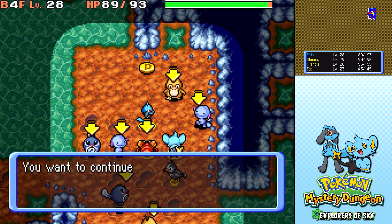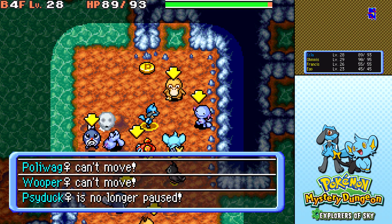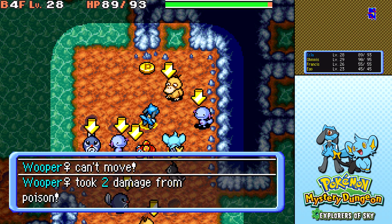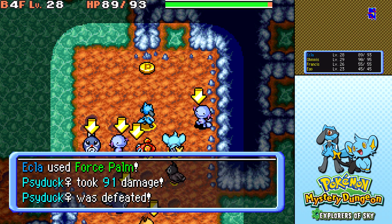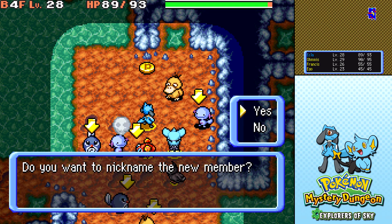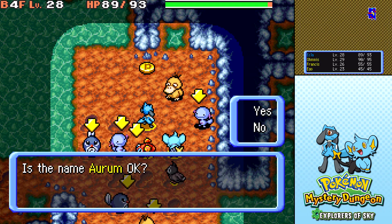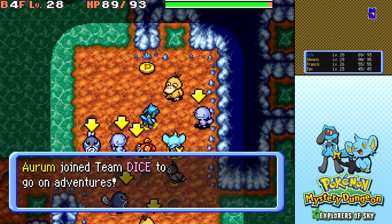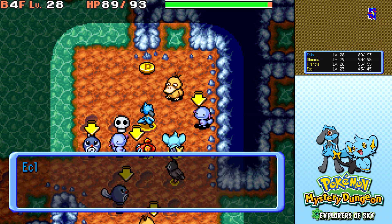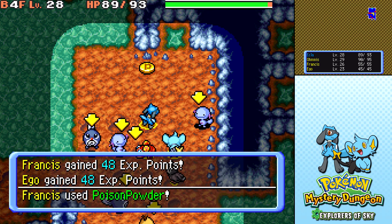You've completed a mission — but we're not done yet, still got a bunch more missions to do. Let's just Force Palm this thing, get these out of the way as quickly as possible. Psyduck wants to join your team — sure, why not? Let's give you a nickname. We're gonna call it Aurum, because that is the Latin word for gold, I believe. And you can go back to the guild — we don't need you on the team at the moment.